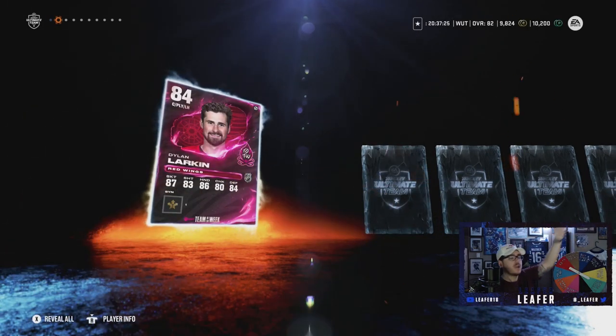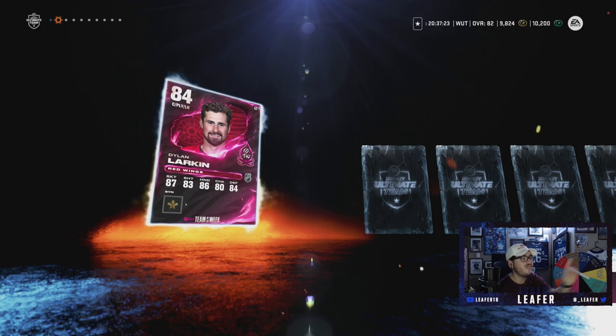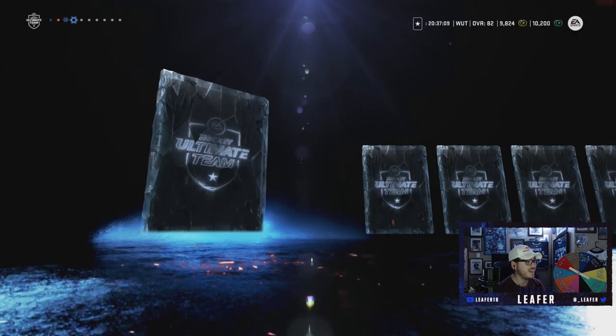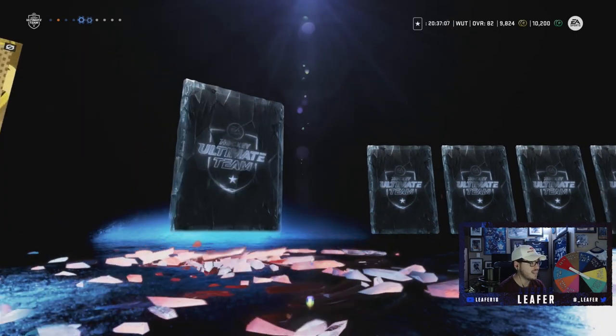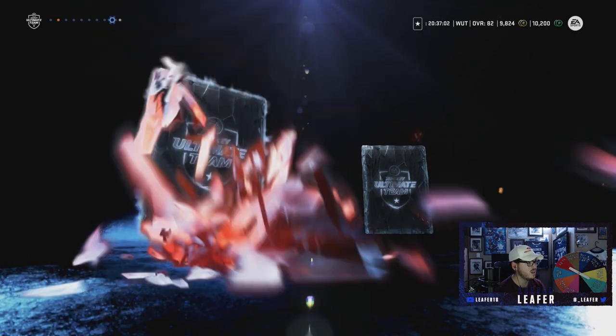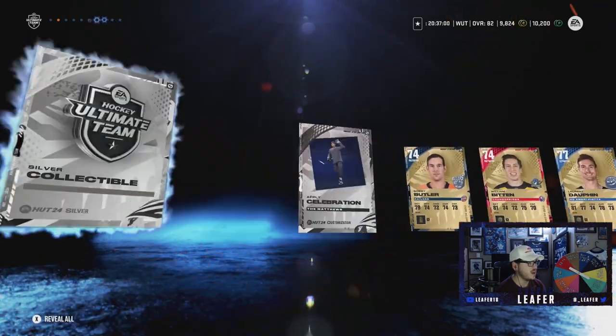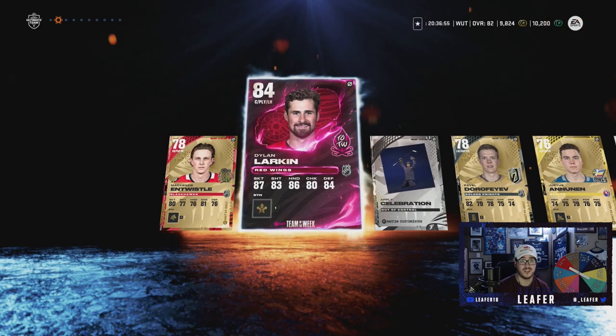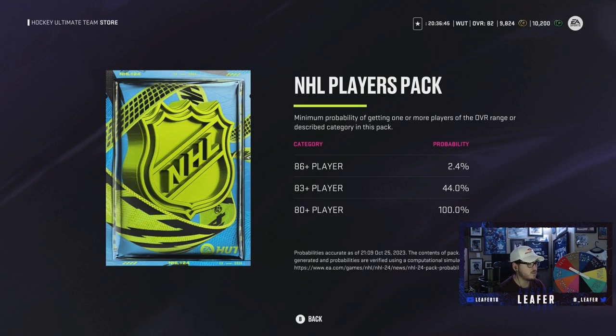One team of the week pack. Here we go - what team of the week are we gonna pull? I want that 87 Matthews; I don't know if you can still pull the 87 Matthews. That's actually sick - 84 overall Dylan Larkin! That is a huge pull. We need playmaking forward too. He's got no abilities, which is okay, but 92 speed, 92 acceleration, decent shot - that's a W card. We take a Dylan Larkin; we like the team of the week pack. We're getting a silver collectible as well. Hey, 84 overall Dylan Larkin out of the team of the week pack - I was expecting much worse.